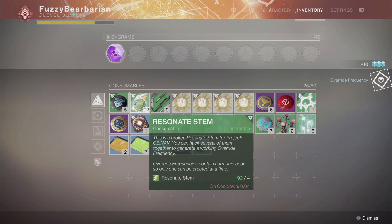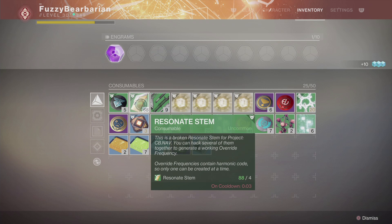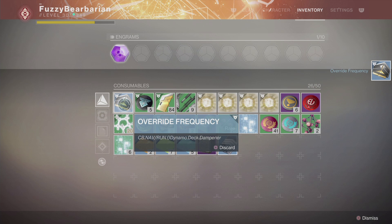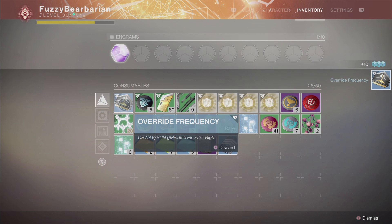Having to deal with a few duplicates doesn't sound all that bad at first. But once you've got around 30 of the 40 that you need, it can become pretty horrendous. At that point your odds of getting the override frequency for the last 10 you need are pretty bad. When you've finally gotten 39 of the 40, the odds you'll get that last one are even worse — Bungie-cursing worse. To put that in perspective, the very last sleeper node I had to get took about a thousand resonant stems before I got it, and that's no exaggeration.